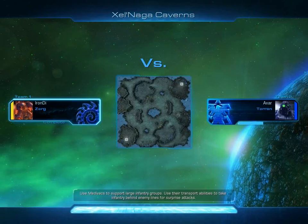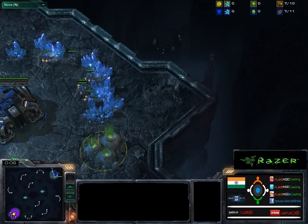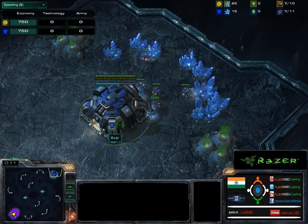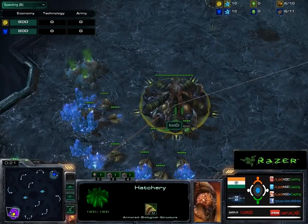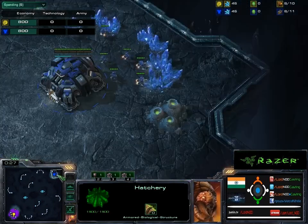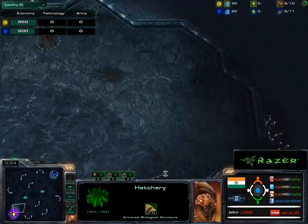Hi guys, welcome to a cast between Ion Dye and Axar. Zerg vs Terran on Zelnagar Caverns. This is Raghav, the chosen one, casting for you guys. What we have here is Axar spawning at the top position as a blue Terran and Ion Dye as a yellow Zerg at the bottom. Axar has been doing well in his games, very close games, and Ion Dye managed to get a game of the chosen one, which is me.